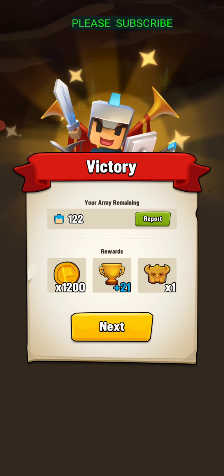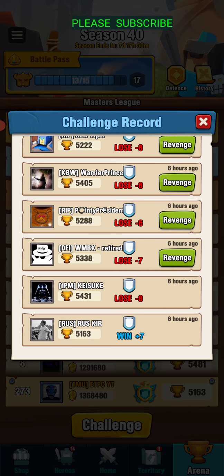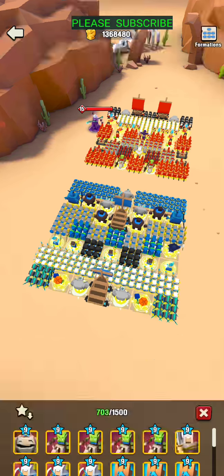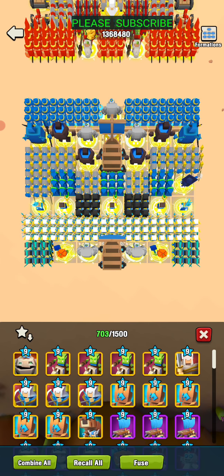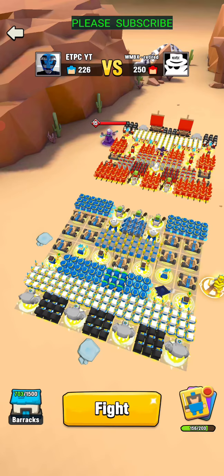Let's show a couple other formations. WMBX retired beat me, so I'm going to try against this guy — he's got a Selene. Now with Arthur I can use my Arthur formation against Selene, or I can use my Selene formation against Selene. Selene versus Selene just seems like there's a ton of RNG. I haven't quite figured it out — it seems like no matter what Selene I put in, everyone just roasts me. But I'm going to try my Selene formation against this one and see how it goes.